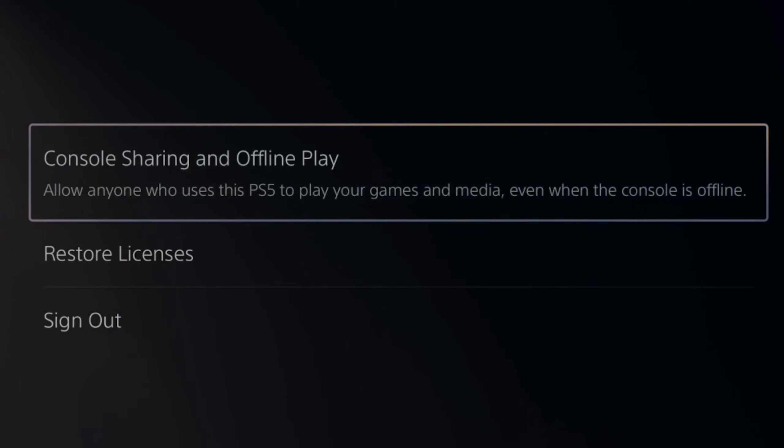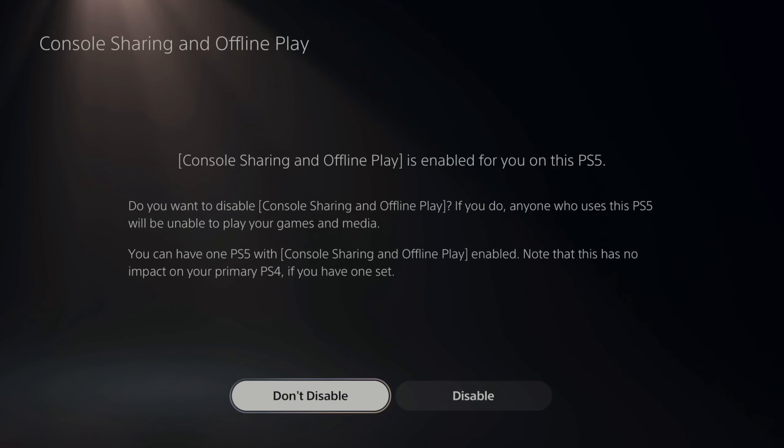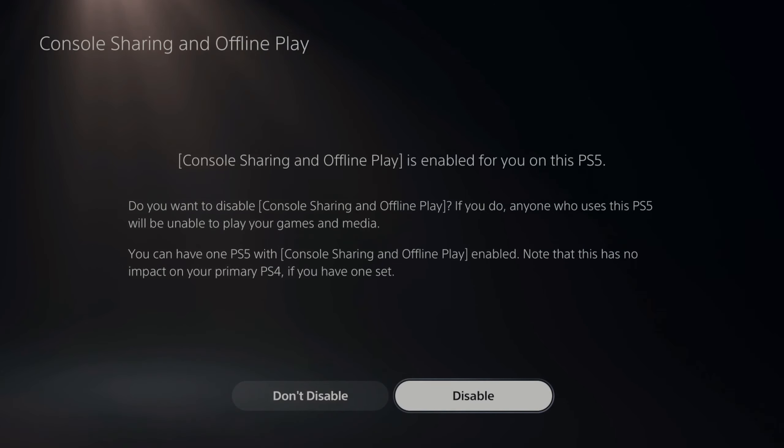This option will allow anyone who uses this PlayStation 5 to play your games and media even when the console is offline. So let's select this. Now go to where it says enabled on the bottom. Mine says disabled because I currently already have it enabled. This will allow you to play your games offline.